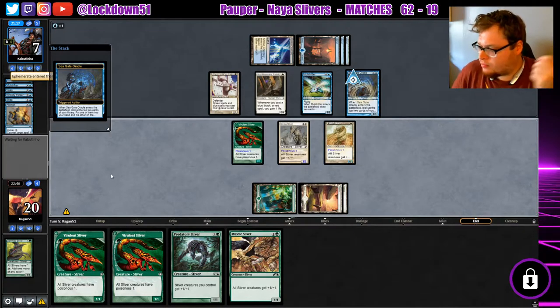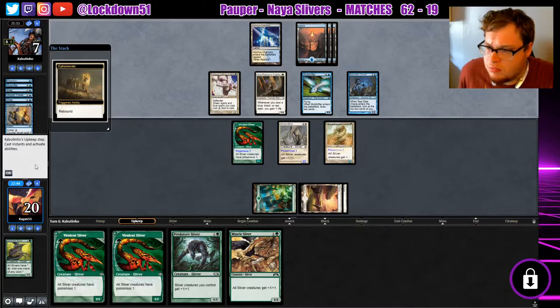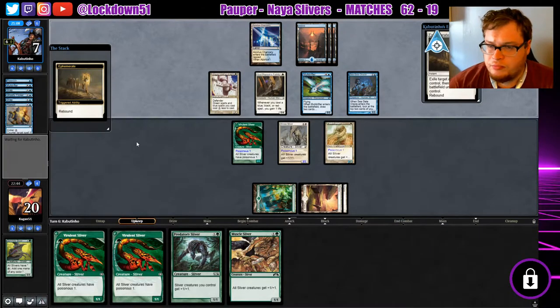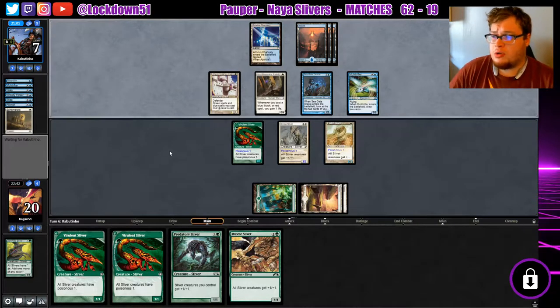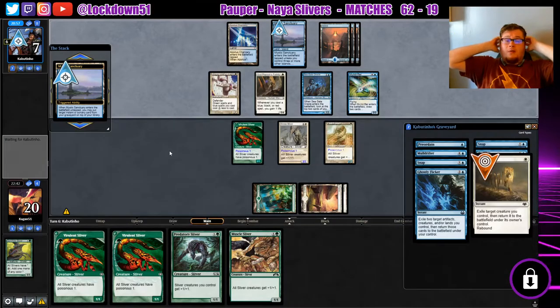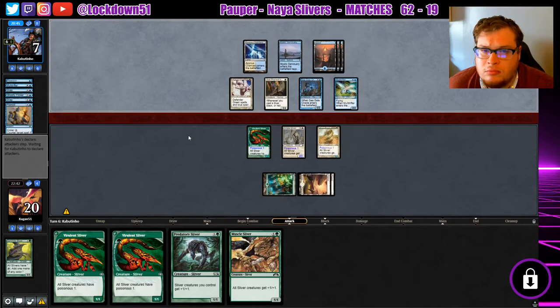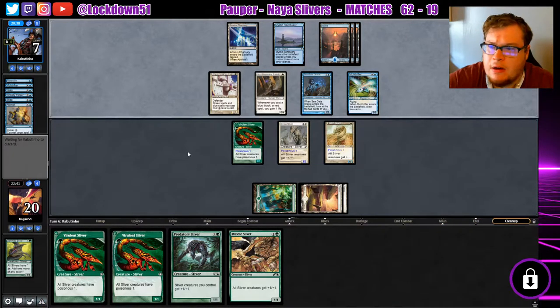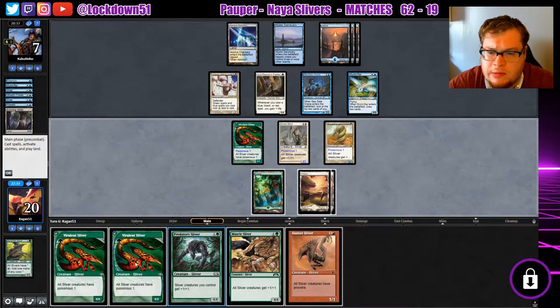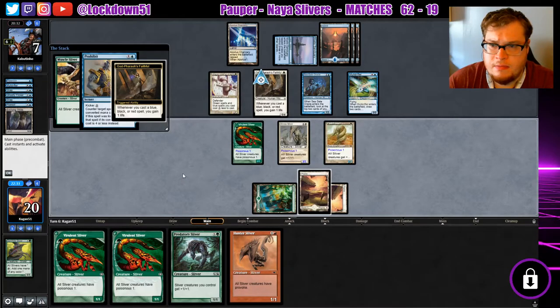Ephemerate the Seagate at end of turn. Yielding through into turn again — see what happens. Mystic Sanctuary is not a good start for us. Well, this is a bit awkward, but I guess we're just gonna try to put down a Lord — probably gonna get countered. Another Prohibit.